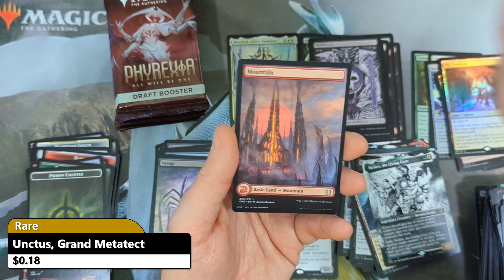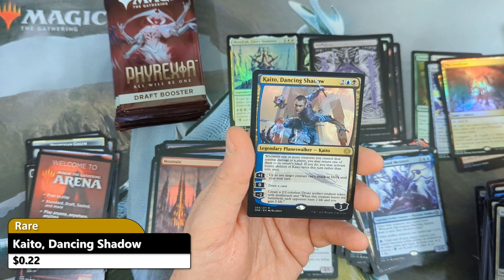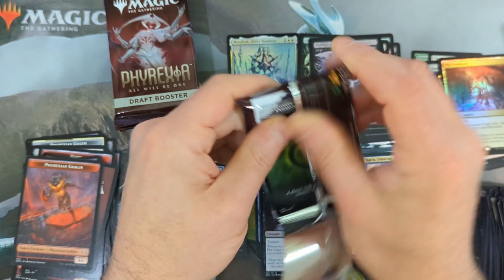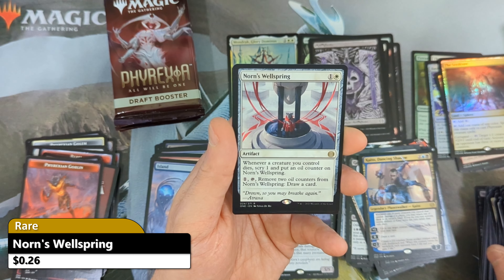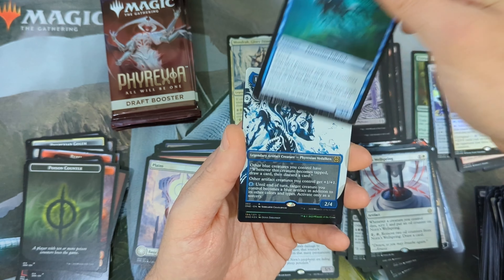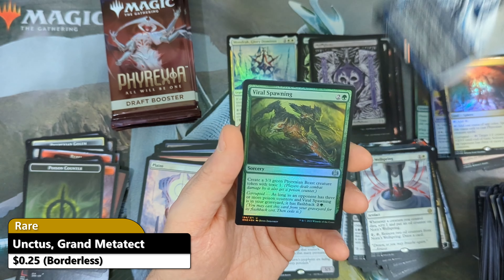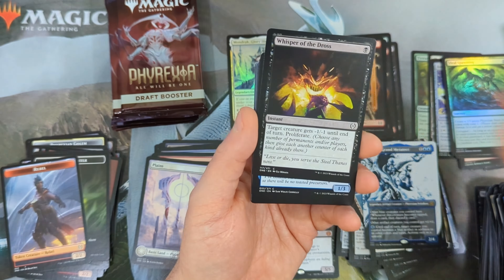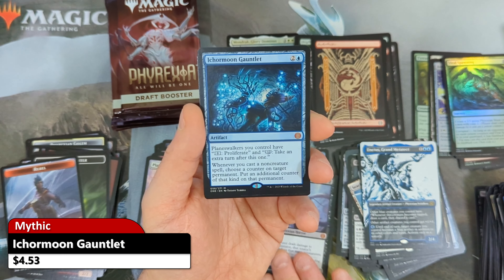We've got a Meldweb Strider, Indoctrination Attendant, Copper Longlegs, Thrill of Possibility, Cutthroat Centurion, Mesmerizing Dose, Quicksilver Fissure, Fair Basilica, Zealot's Conviction, Resistance Skywarden, Cinder Slash Ravanger, Apostle of Invasion. And we're going to see a Borderless Razor Verge Thicket coming in — very nice, does hold some value just over $2. Then a Sawblade Scamp with a Phyrexian Island.